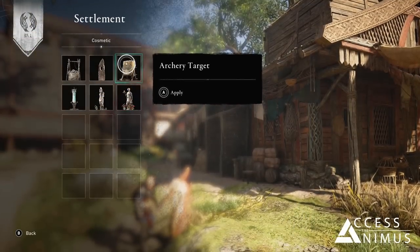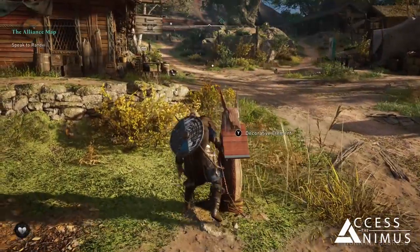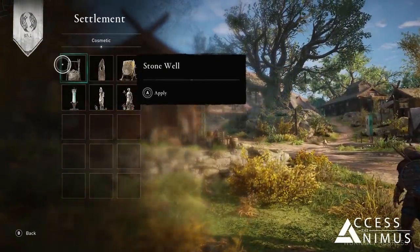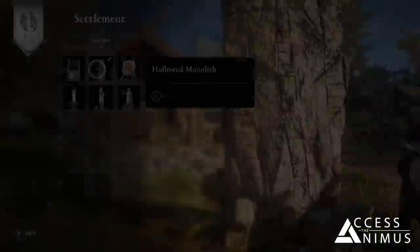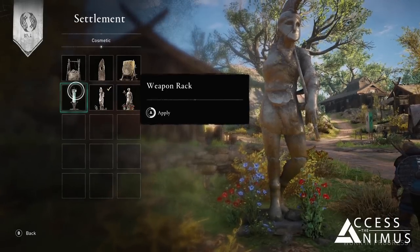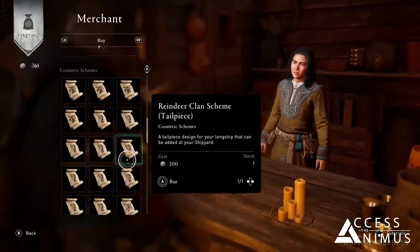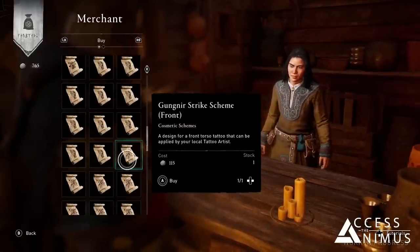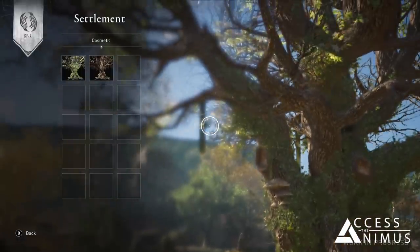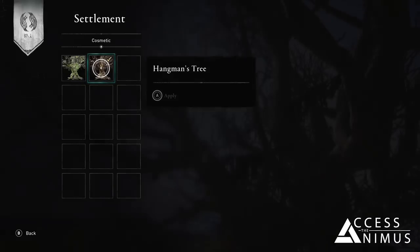Speaking of cosmetic decorations for the settlement, spread around Ravensthorpe you will find various placeholders which will allow you to add a decorative element in that position. In the demo we had a stone well, hollowed monoliths, archery targets, a Roman bath statue, a Roman gladiator statue, and a weapon rack. These were just examples and you will be able to buy more of them to create a unique settlement. A nice addition is the possibility to customize the huge tree at the center of Ravensthorpe, which in the demo is set by default to be a sage tree, but you can change it — as you can see — to the hangman one.